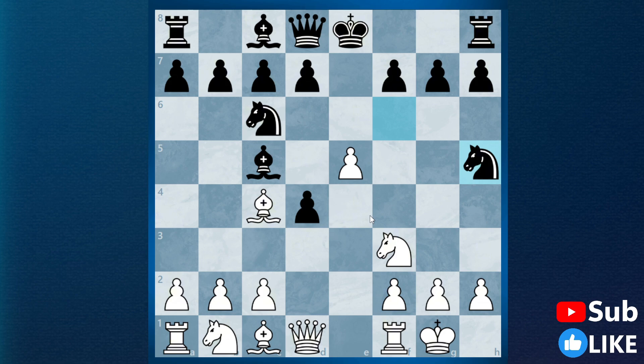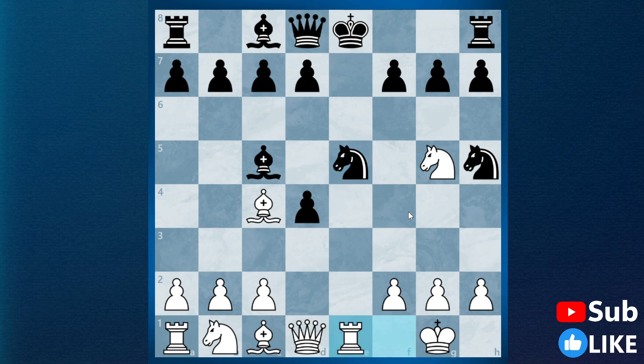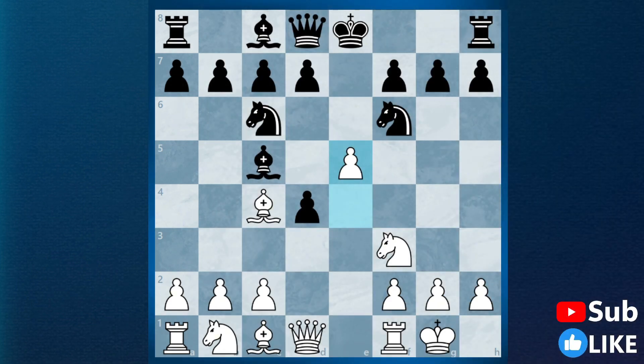Now let's look at knight h5, which is probably the worst option out of all the knight moves, because now we have knight g5 attacking this pawn and attacking the knight. If you try something like knight captures e5, then we can play rook e1 again — we have the same threat because the knight is pinned — so d6, knight takes, and this is just winning for white.